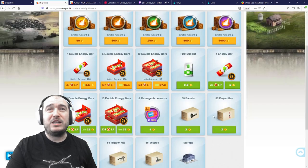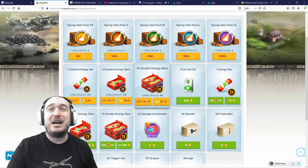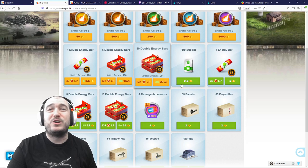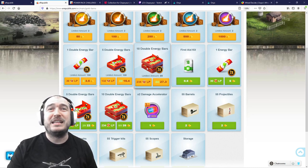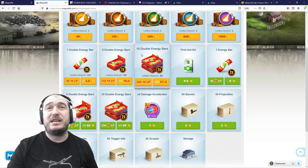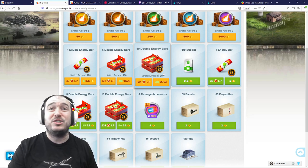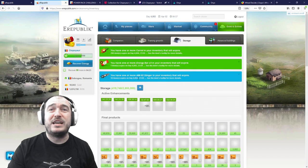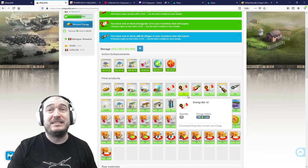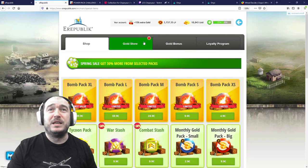The more juicy offers are in the gold store, where we have a lot of offers — especially the energy bars. We have 10 double energy bars for 27.3 gold, which is a must-buy. If you've been saving gold and wanted an opportunity to invest it, here it is. You can get up to 100 packs, meaning 1,000 double energy bars. Importantly, these are permanent energy bars — they do not expire. I purchased 10 to verify this, and confirmed: double energy bars do not expire.